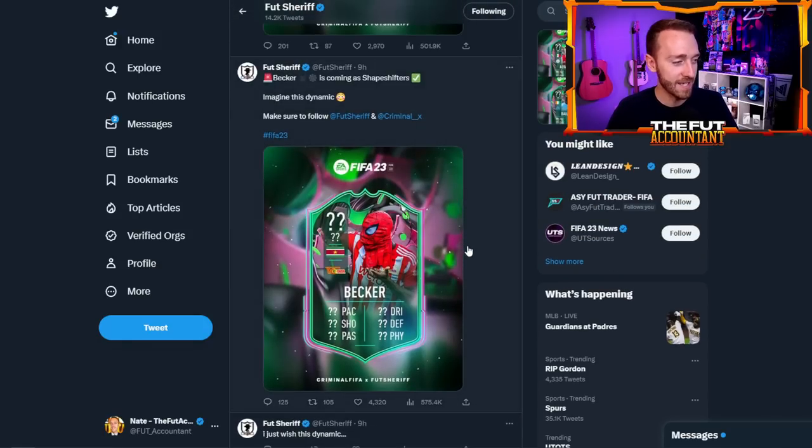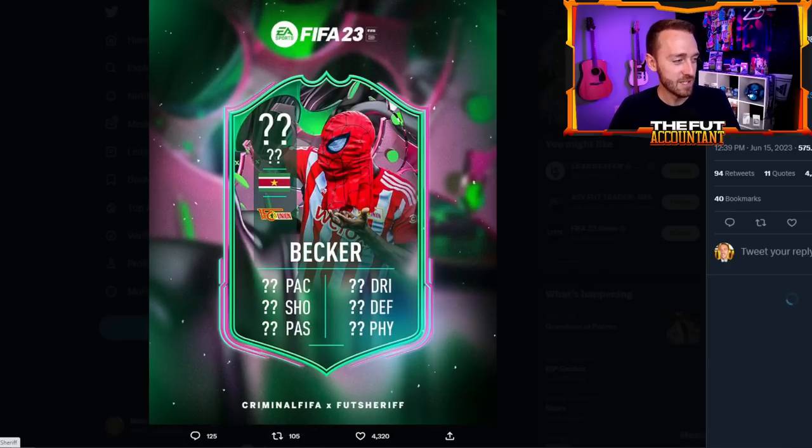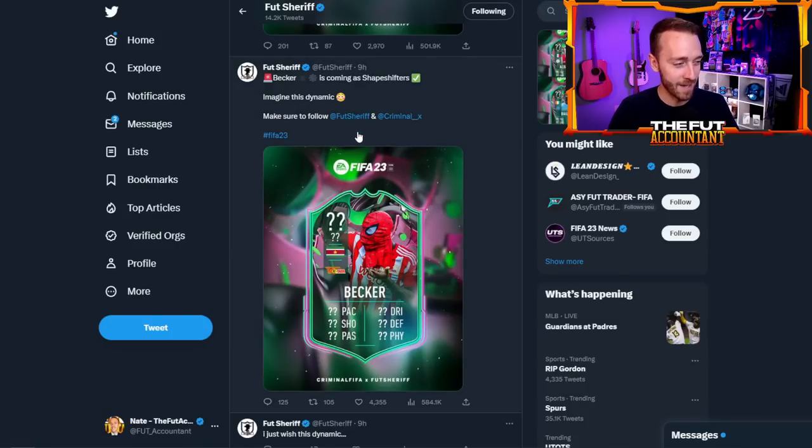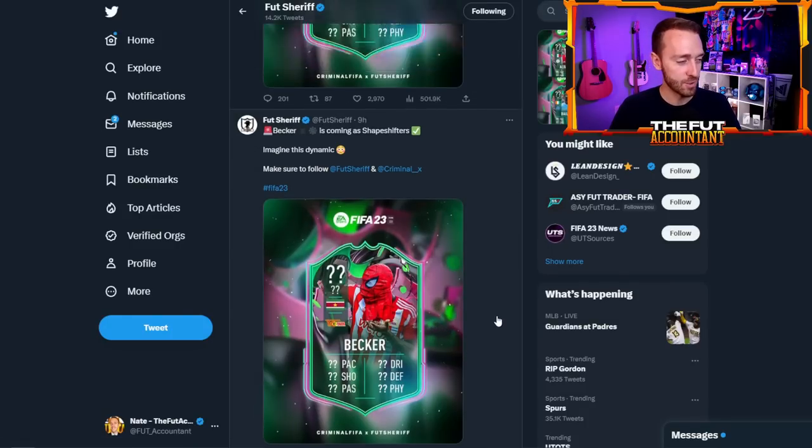New leaks from yesterday: Becker — this is probably going to be a really, really pacey card. He's got really high pace on his base item and had a Rule Breakers SBC dropped way earlier this year. I'm super curious to see what this Becker card is going to look like. The dynamic image here would be crazy — imagine that dynamic. The potential there is cool.